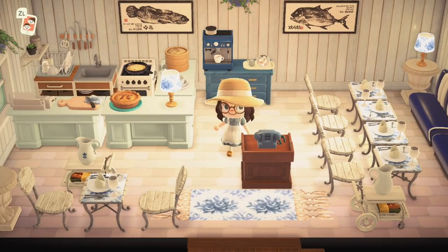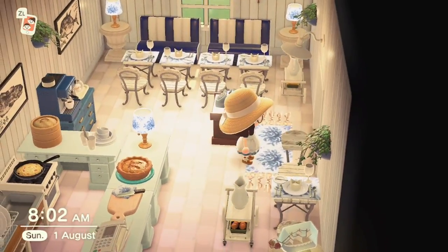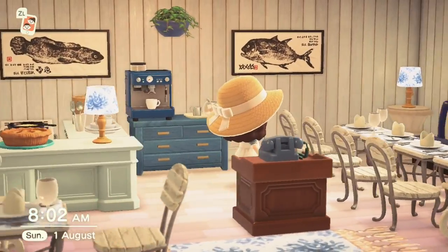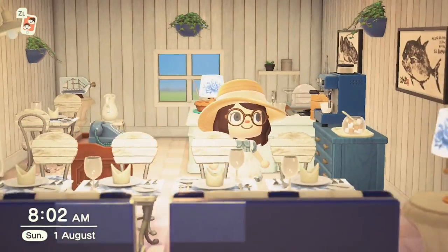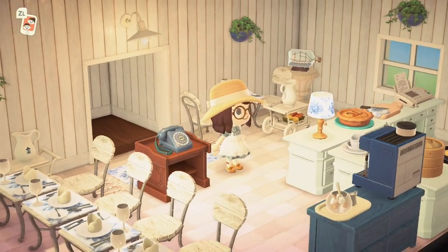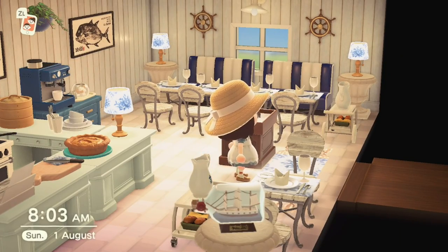For the attic I decided to do a little restaurant, so when you're staying at the Harbourside Inn you can come and have dinner here. On the menu is of course fish. I think it definitely has that nautical restaurant vibe — lots of white with just hints of blue. I've never really used the diner sofas before but they work well for this spot.